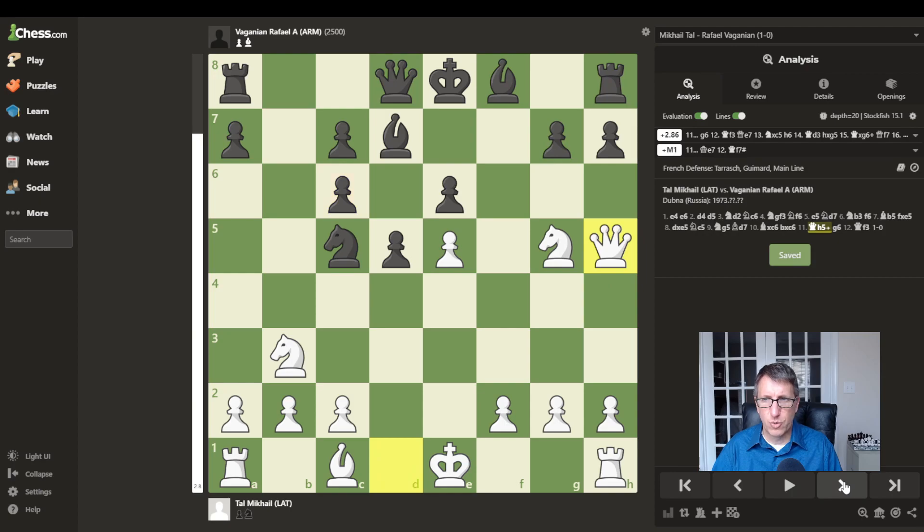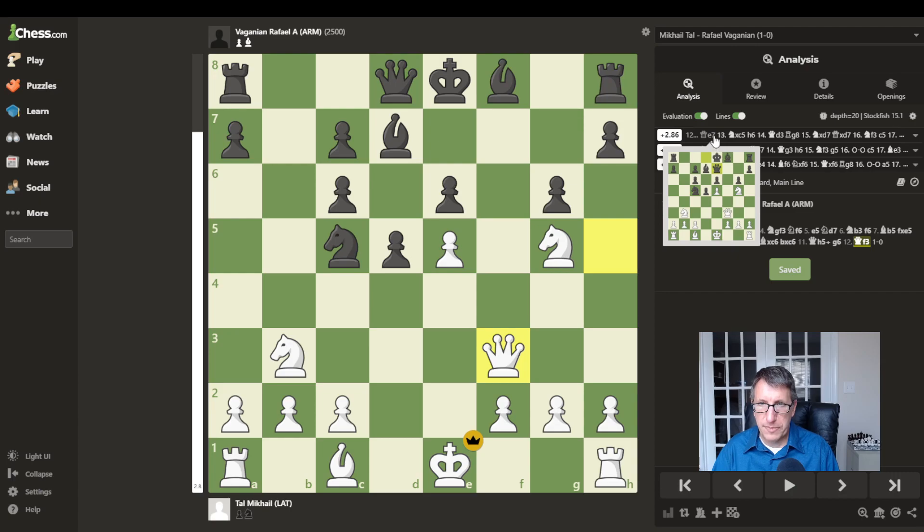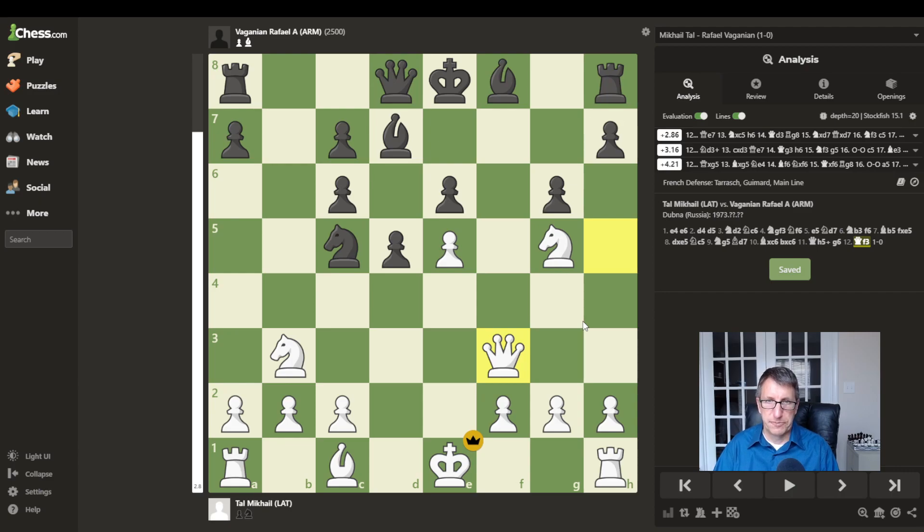Bishop to D7, blocking or breaking the pin of the knight to the king. Then the bishop captures, pawn capture. The queen jumps up with check to H5. After a block, the queen repositions back down to F3. Black has resigned, as the best move here is queen to E7, which would help prevent the checkmate threat. But then this knight would be captured on C5. Tal spotted the problem in black's setup and exploited it — a piece will be lost.